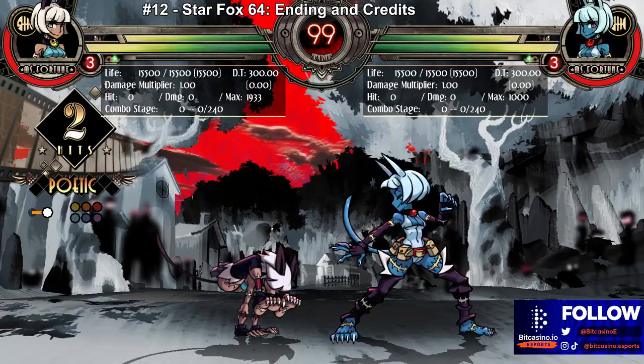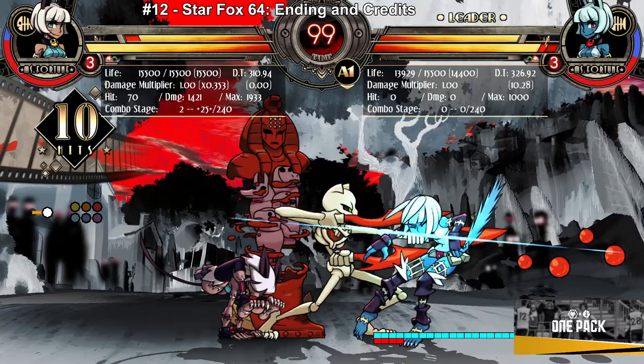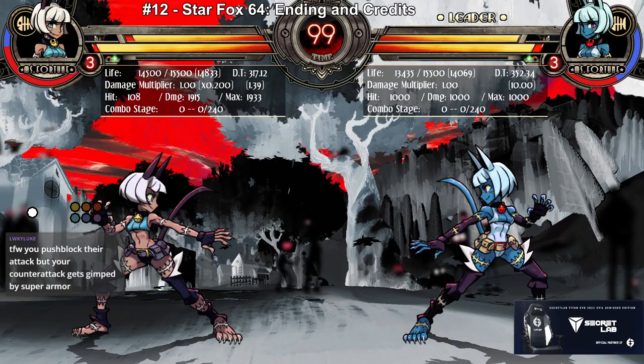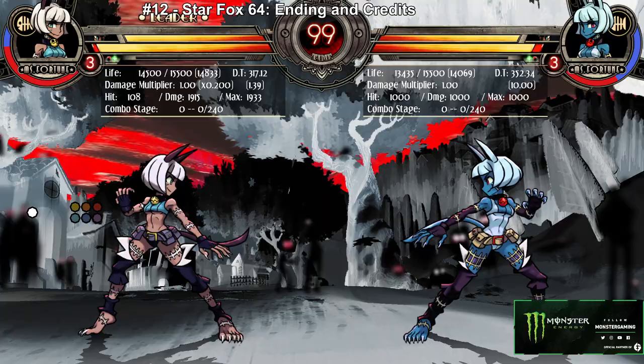This assist is really good at covering your block strings. It's basically the assist you call mid-block string. If you think the opponent's going to counter-poke, you call it right before you think they're going to do it and it'll armor their attack. Then you get a full combo punish.